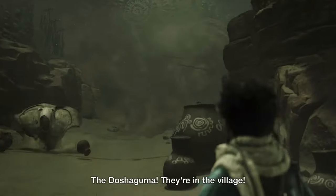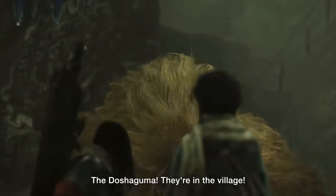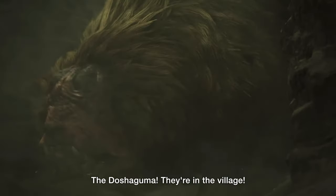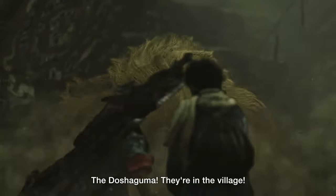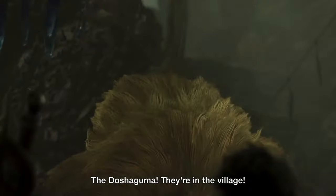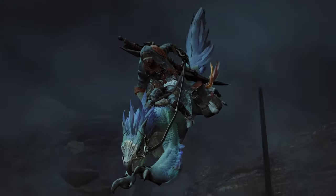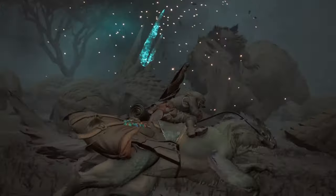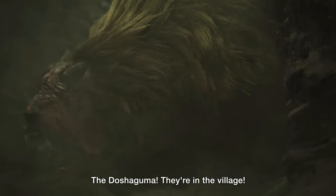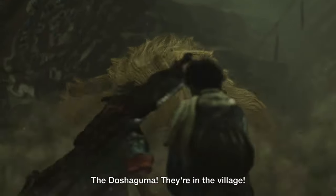Next, we get to see Nata running towards what I assume is his village, or perhaps the village of the unknown character we helped earlier. I speculate that the people in this village built those lightning rod towers all across the Windward Plains to protect themselves from the sand tide — the name for the violent sandstorm rife with lightning. The village was under attack by a Doshaguma, and the villagers were all out panicking and running away.